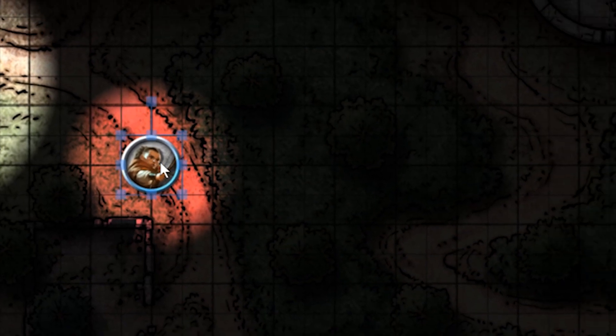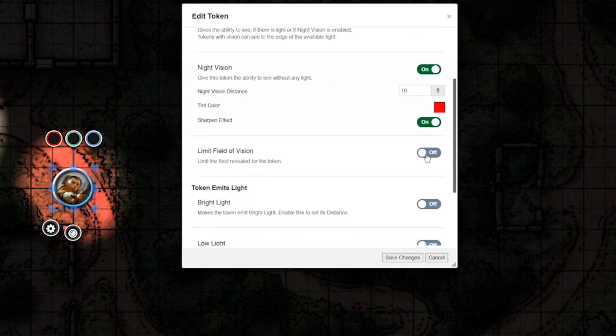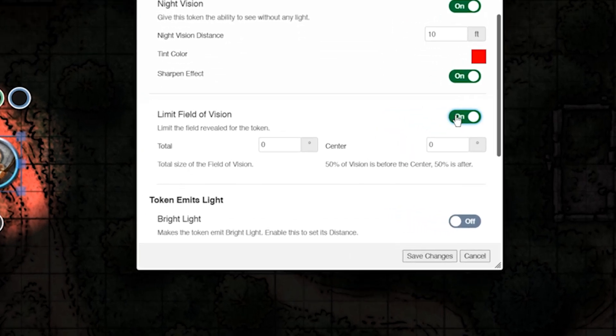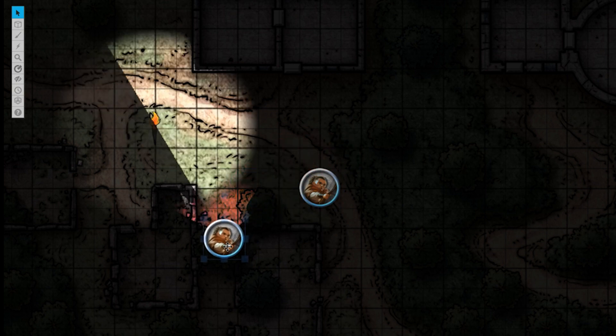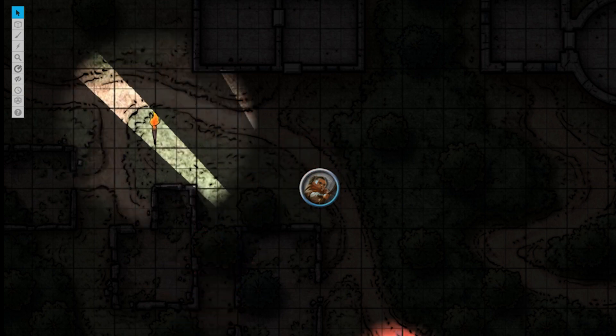Lastly, let's double-click our token, go back to the dynamic lighting tab, and turn on limit field of vision. The total size of your field of vision is represented in degrees. Now, because the average human has about 120 degrees of peripheral vision, I'm going to type in 120 here. Let's save changes and check that out. Great! Our token updated and our field of vision has now been limited to what's above us.